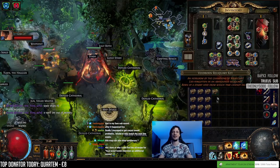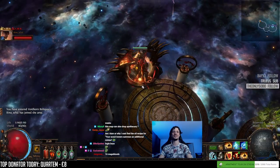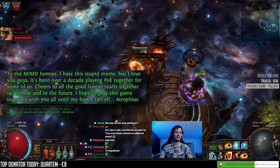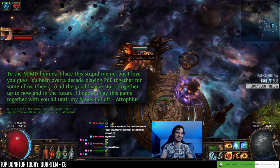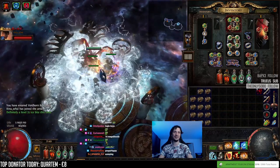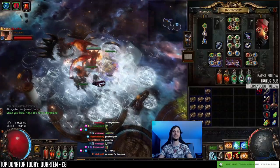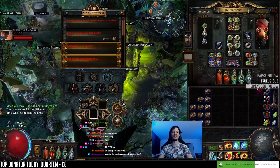16 keys - 16 Mage Bloods. 'To the memed homies - I hate this stupid meme, but I love you guys. It's been over a decade playing POE together for some of us. Cheers to all the good league starts together.' Definitely a level 35 ice plight this time. A forbidden Shocko - okay, that could be cool. 'Made you look.' Nope, it's not a Mage Blood. He did a cloth belt - Moligaro's Restrained. Did not make me look.